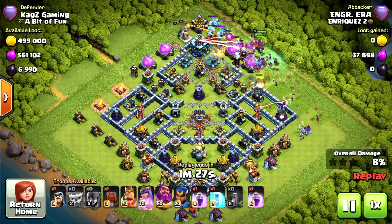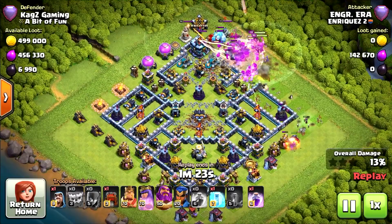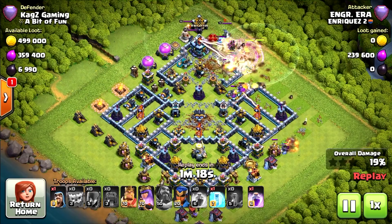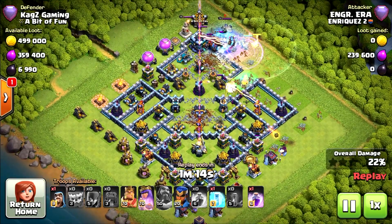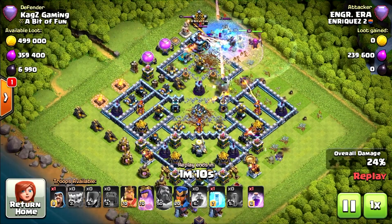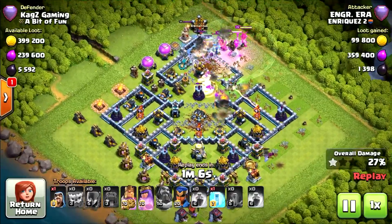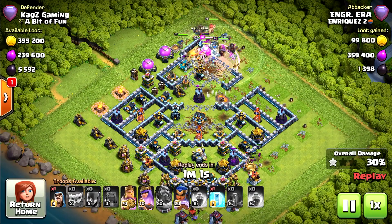Now starting the attack with all of his army. He doesn't need a wall wacker — I hope he will change for a stone slammer. He did use the wall wacker — really weird. Grand Warden ability used, pretty much saved some troops, but not all and not even most of them. He did it too late. Now the royal champion got caught up in a tornado trap.